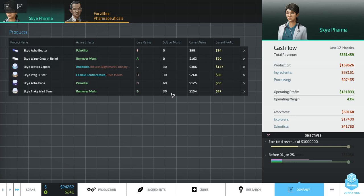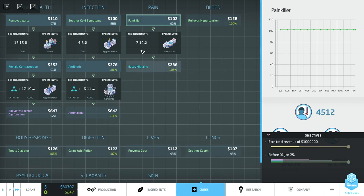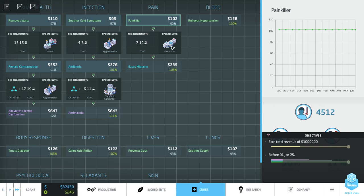We're now producing creams instead of pills, and revenue is continuing to go up - up to 290, then 360. At that rate we'd complete the mission in two years, finishing the whole thing in three years total. Not good enough - let's go to Cures and do one more production line: upgrading this painkiller to an Ease Migraines medicine.